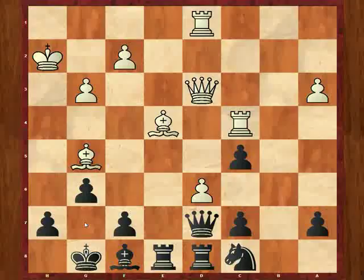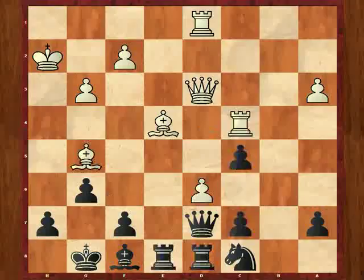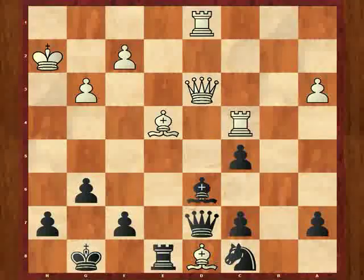Well, I played knight takes d6, which I think is just fine. I could have played c takes d6, but I didn't like bishop takes d8, and then rook takes on c5. I've still got two pawns, but they aren't very impressive — the d6 pawn is kind of a stub, it's blockaded. I'm okay here, but this isn't really very exciting. So c takes d6, not so great.